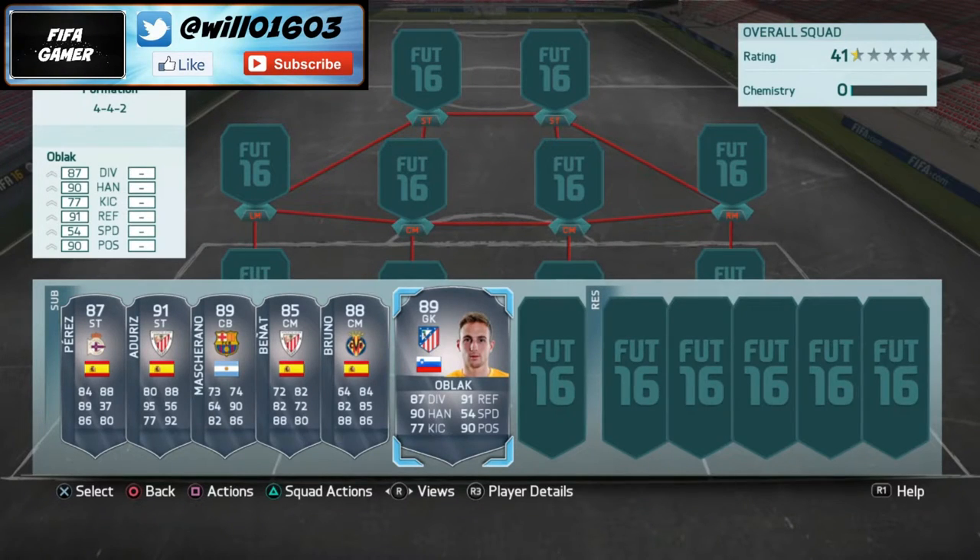Hey, what's going on guys, welcome back to my channel. In today's video I'm going to be showing you basically the best Team of the Season players from this week that cost less than 100k. These are really overpowered players which I've used a few times in the draft and have been really good. These aren't players that are over 200k — obviously not a lot of people can afford those — but I'm going to show you the ones that cost less than 100k which have been pretty good so far.